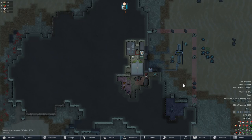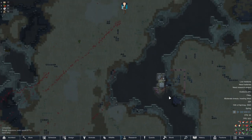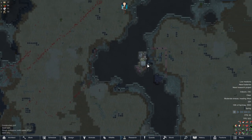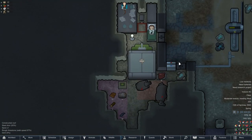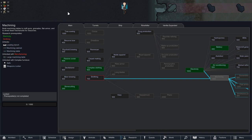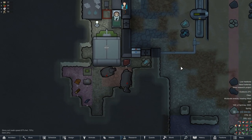Greetings everyone, I'm Shafan and welcome back to Hardcore RimWorld. This is the hole in the mountain that we call our home, and the map is scattered with blood. Everything is just fine. The plan for today is to research all the way up to machining, get ourselves a loading bench, and get a second colonist.